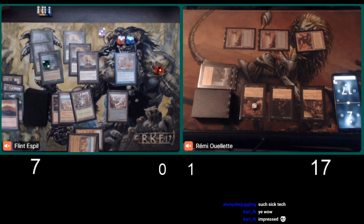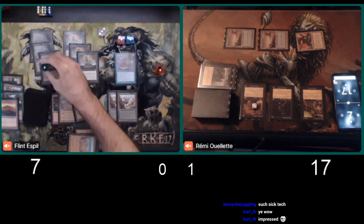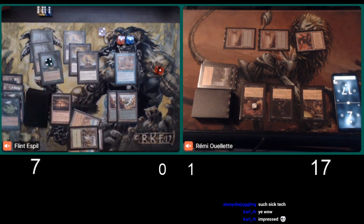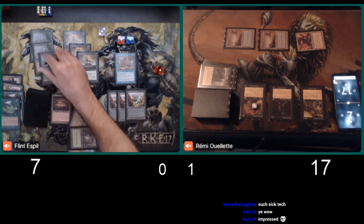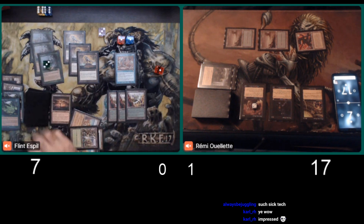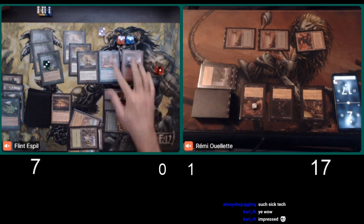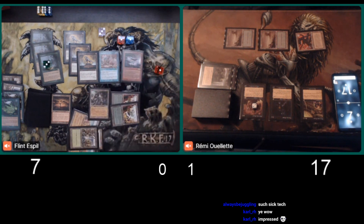I was thinking Seismic Assault, but I guess Riftstone Portal does not make red mana, even with a Riftstone Portal in the graveyard. This is a Summer Bloom. I have to imagine — Flint's like 90% to win right this turn. He's either going to win or just clear out the board at the very least. What's he at? He's at 17? Yeah, he's definitely got enough to just kill him. Especially with Trade Routes in play.